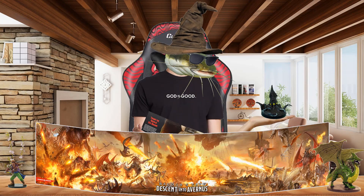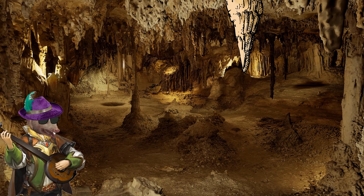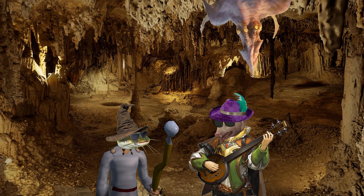Today on One Minute Monster, we'll be looking at the Darkmantle. Darkmantles are squid-like ambush hunters that live in caves and underground. Like all creatures that dwell underground, the Darkmantle can blend in perfectly to its environment, ensuring that danger may never be further than just above your head.